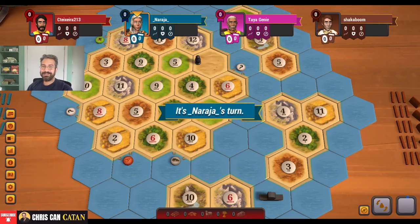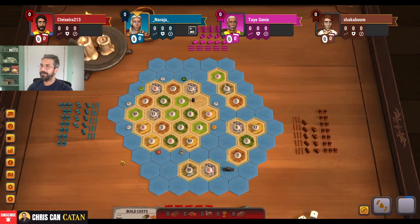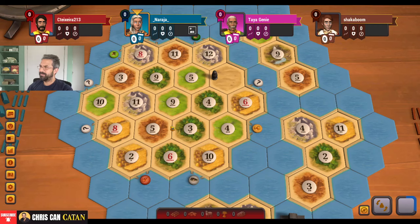Hey everyone, it's Chris Texera. Let's play another game of Seafarers of Catan on Catan Universe. We are playing Heading for New Shores. That's 14 victory points if you're unfamiliar, and you get two extra victory points for any of these islands that you settle on. I hope you're excited — I'm excited! Let's take a look at this board.